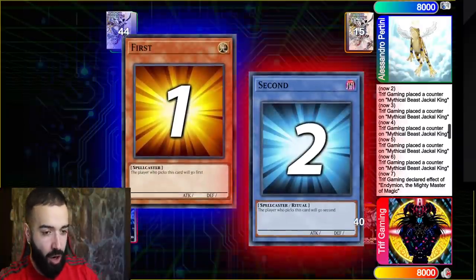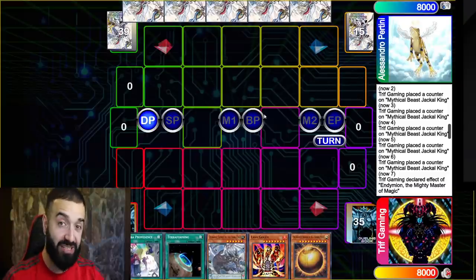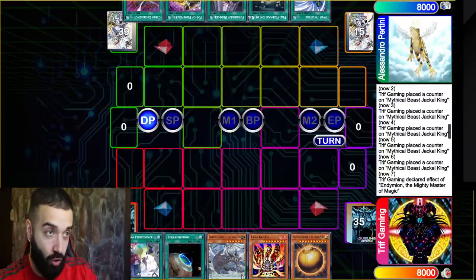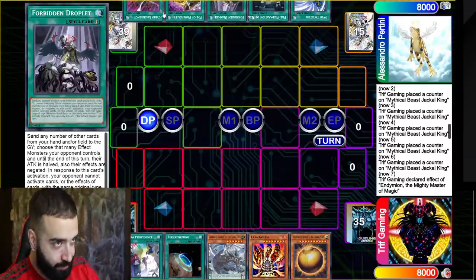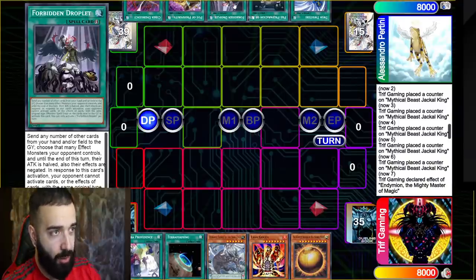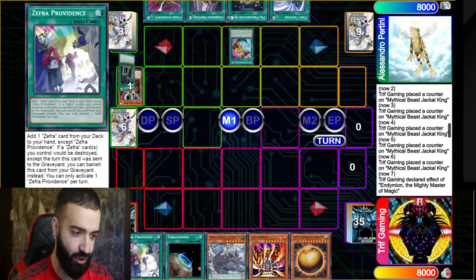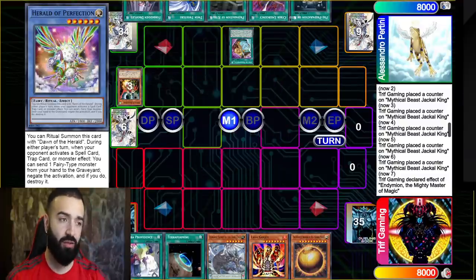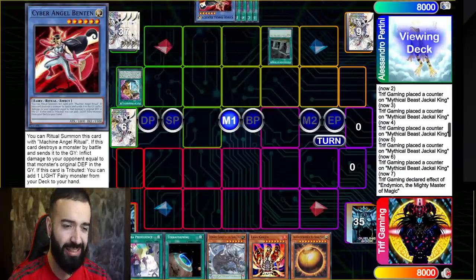Tell me — is any deck on the planet beating this? Hell no. Now for game two — shoutout my boy Ruski. I already know he's playing Drytron because that's his most known deck. He has Cyber Emergency, Droplets, Pre-Prep, and Pot — that's a whole combo. On top of those he also has Droplets, which is very sad for us. Sphere Mode's a little expensive and Lava Golem's a few bucks, but there's no other card you can realistically play in the meta.